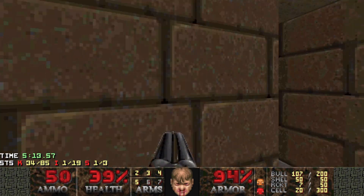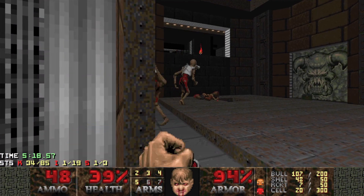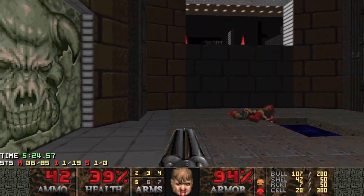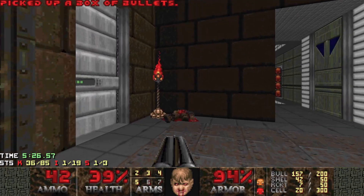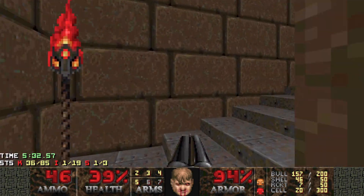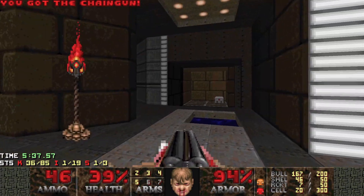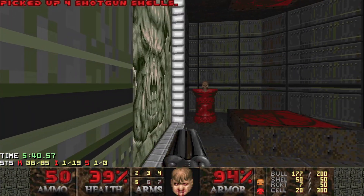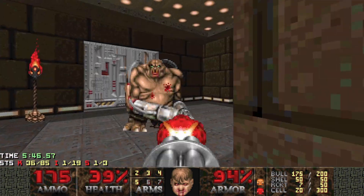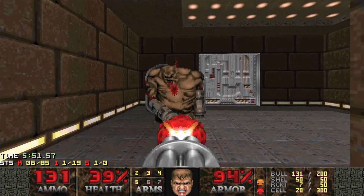We've got two downstairs as well, so let's get them next. I like to get at least one good shot in. Just pick up any little bits and pieces lying around, then pressure plate to open the door and back up again. We've got a mancubus in here to deal with - I like to try and stun lock them with the chain gun. We can always come back through the teleporter if it gets too dodgy.